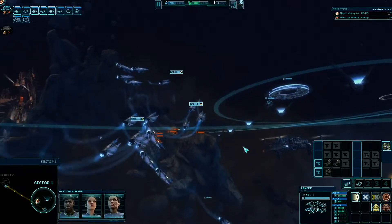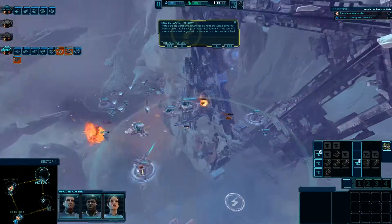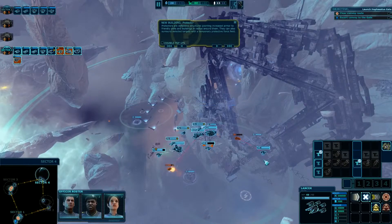Navigation in Ancient Space allows full 3D movement, meaning you can order your units in all three axes.